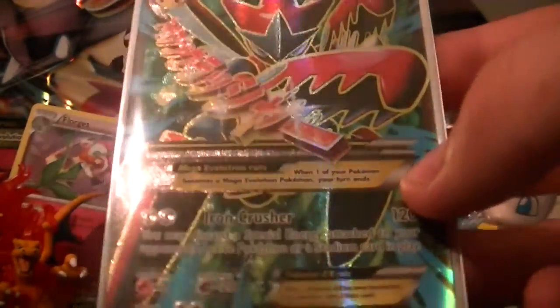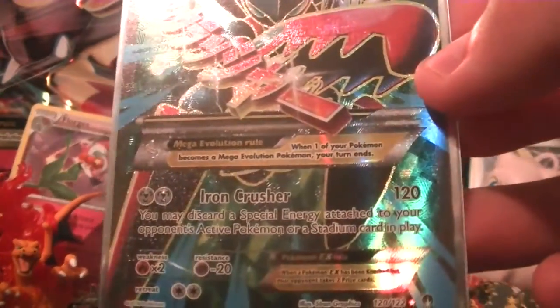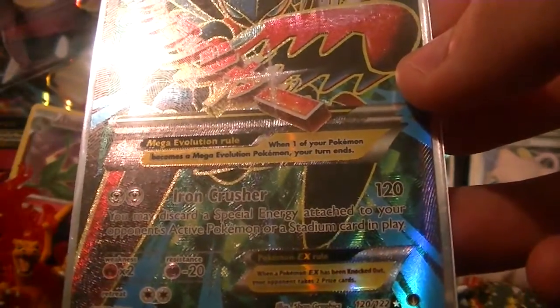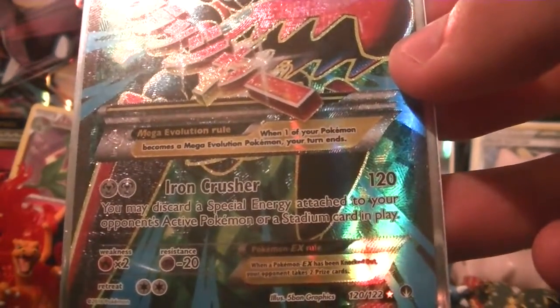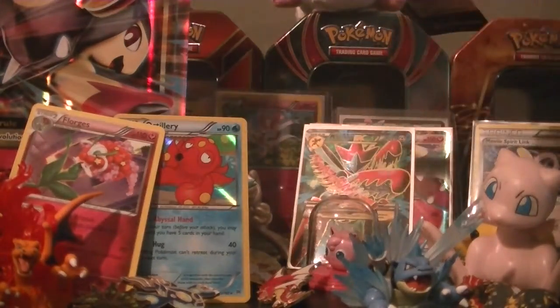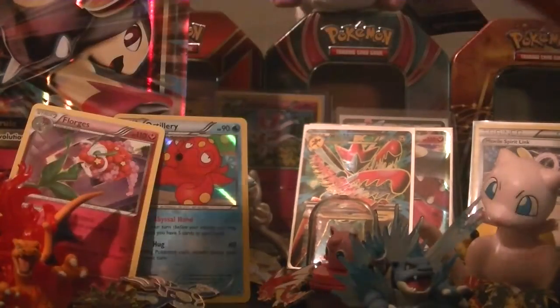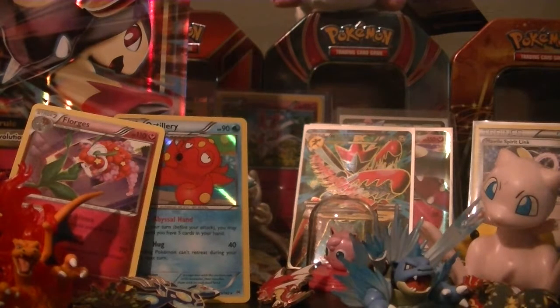I honestly forgot this card was even in the set. It has Iron Crusher which does 120 damage and you may discard a special energy attached to your opponent's active Pokemon or a stadium card in play. It's a full art — oh yes! I'm so happy. We have two packs left and I really hope to get an EX from Fates Collide — I've only gotten one holo from that set with no Breaks or EXs.